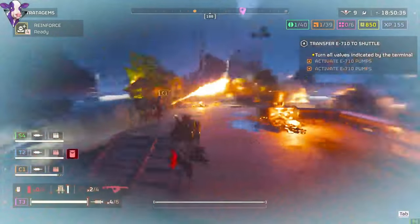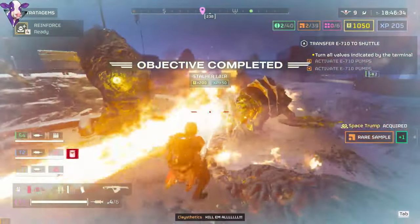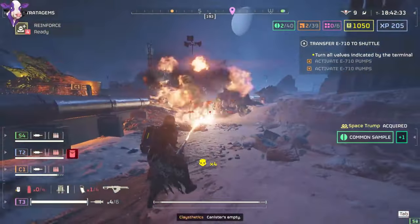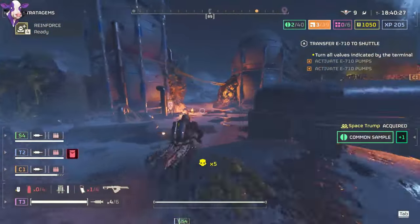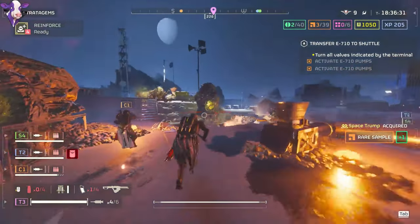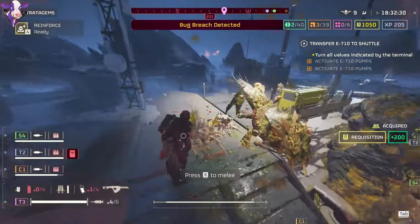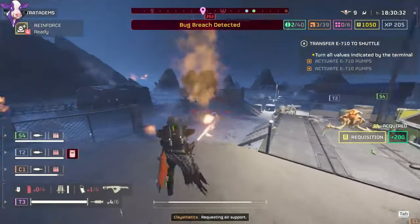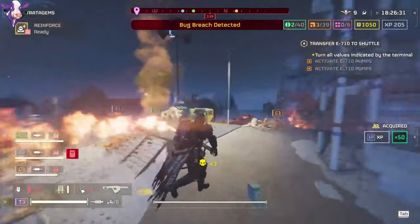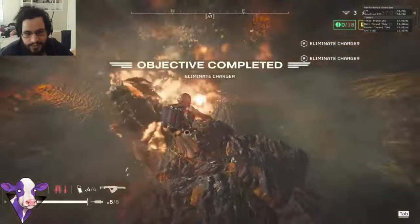That's why this gun was so bad against chargers and bile titans — they had so much health that burning them did not kill them fast. However, what they seemingly changed on this weapon is the actual on-hit damage. You know how a Hulk flamethrower will sometimes just one-shot you? That's what this gun feels like now. You want to aim at weak spots as if you are shooting a normal gun, and in the case of the charger's leg, this gun ignores the armor and kills it very fast.